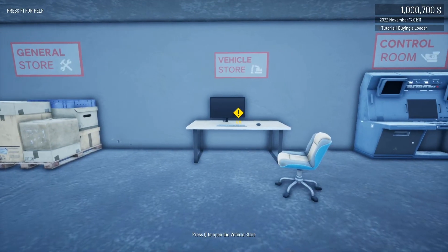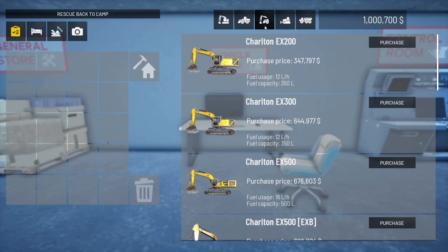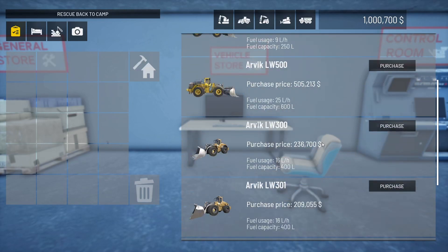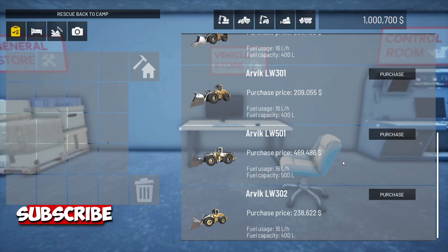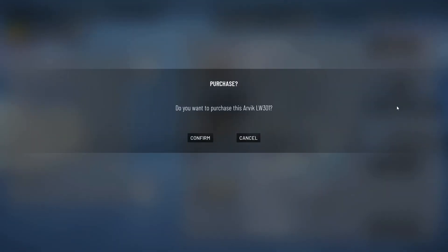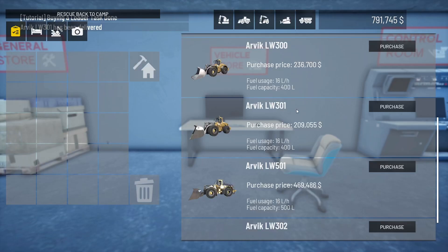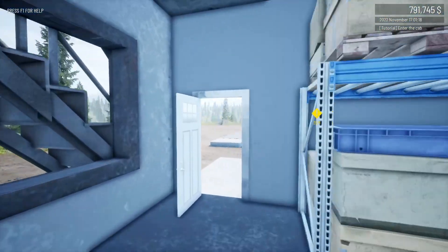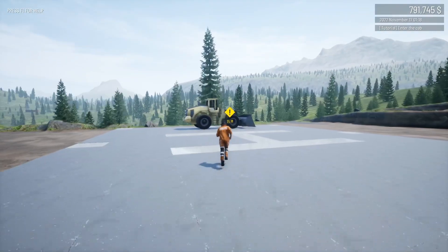Now for the equipment — we'll go for a front-end loader, nice and cheap. $211,000, $236,000, $209,000 — we'll go for this one. Seems to be the cheapest, and that's why we took out the million dollar loan. Because obviously if we didn't take out the million, it would be quite expensive.